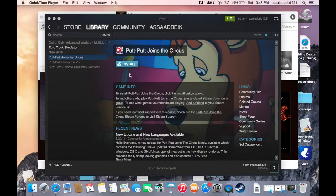Hello and welcome to another episode of How To Download A Store Game! Today we're going to be downloading Putt-Putt Joins the Circus.